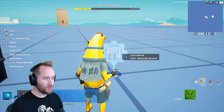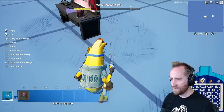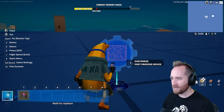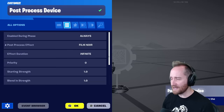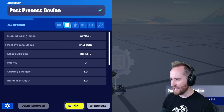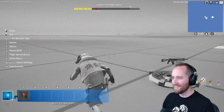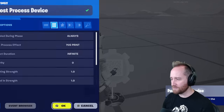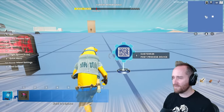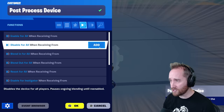Let's check out a new device called the post process device — this is really cool for you 1.0 folks out there. Basically this device lets you go between different filters. There's dark mode, film noir, a desolate one, a halftone one, CCTV-like footage, 70s prints, action lines, and more. You can trigger these by enabling, blending in, or resetting, and change between filters whenever you want.